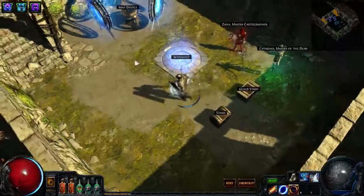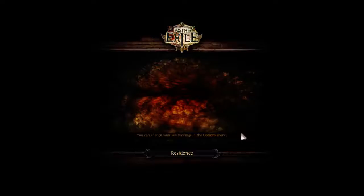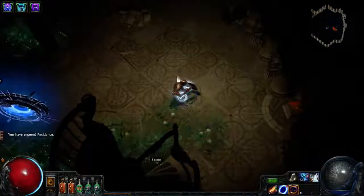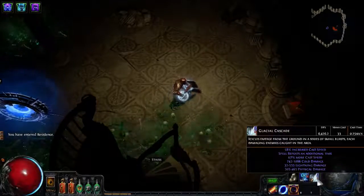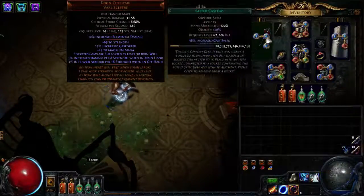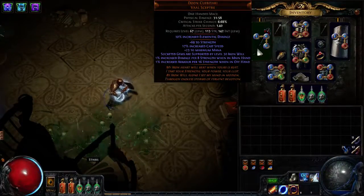Hey everyone. So I have a residence open and I'm up to fighting Dominus. To help illustrate the durability of this character, the plan is to go in here and take some smashes. So 64, 26 in the tooltip, 4 link with an 18/20 glacial cascade, 19/20 faster casting, and an 18 echo with a 30 iron will in the dune.